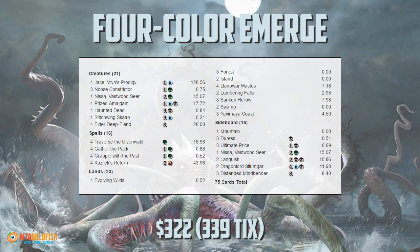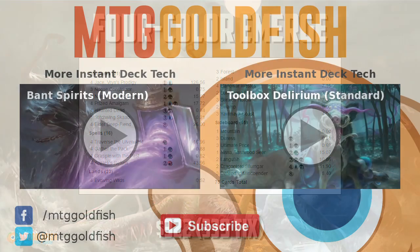Anyway, that is Four Color Emerge from Pro Tour Eldritch Moon. That's been our Instant Deck Tech for today. Thank you very much for watching — I hope you enjoyed the video, and I will talk to you soon.